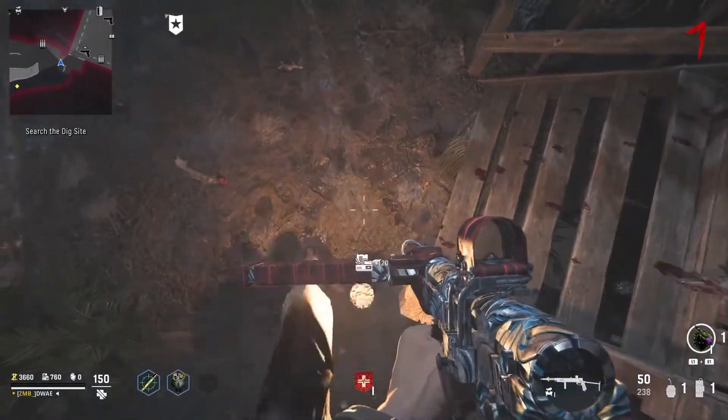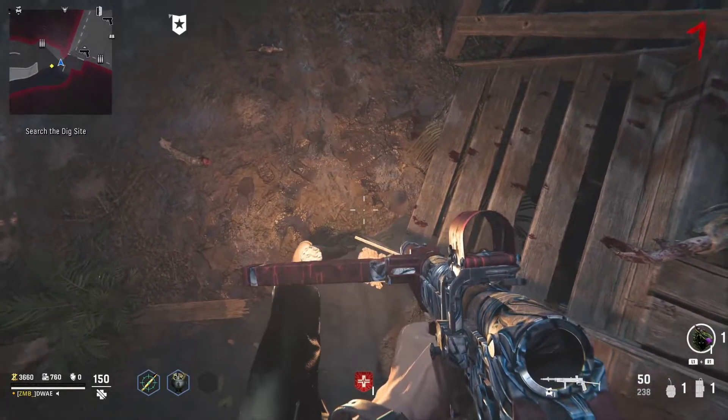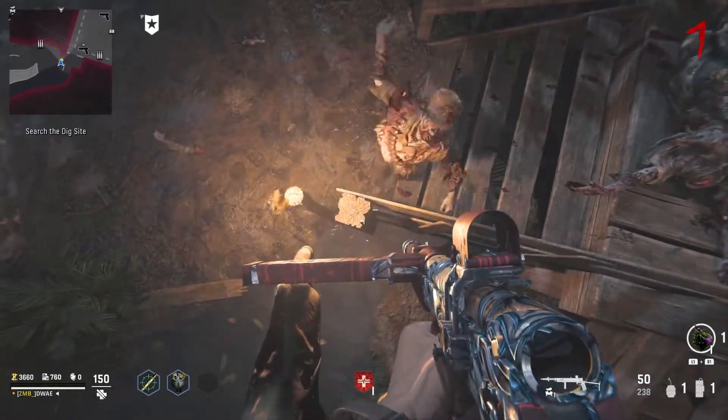Similar to a lot of the glitch spots we look at, Zabalas and Storm Kriegers will still be able to hit you unfortunately. By the time you get to about round 15 or 20, it might be worth exfilling.